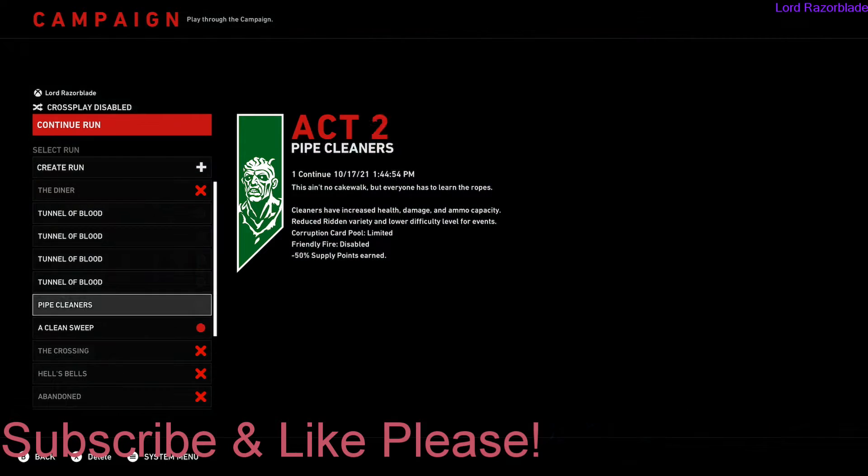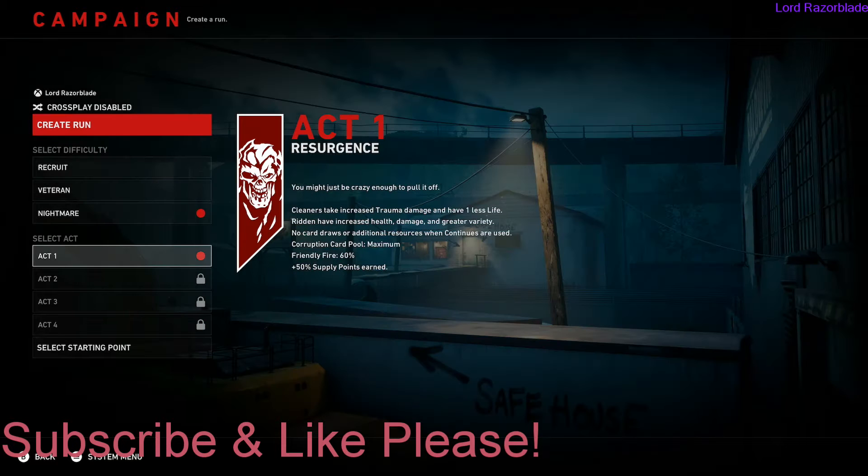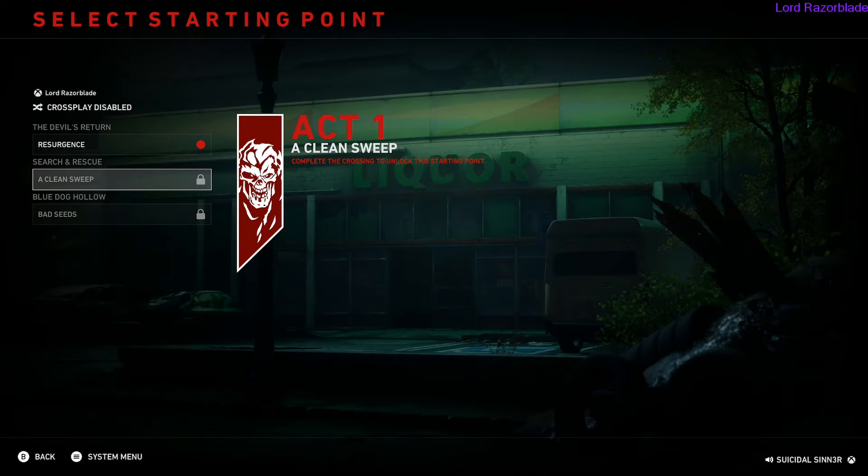Hey Riz, you're at the Back 4 Blood achievement guide. We're going for the achievement called Dangerous to Go Alone, and this is for obtaining the secret in Plan B, which will be in Act 2, a level called Hinterland.